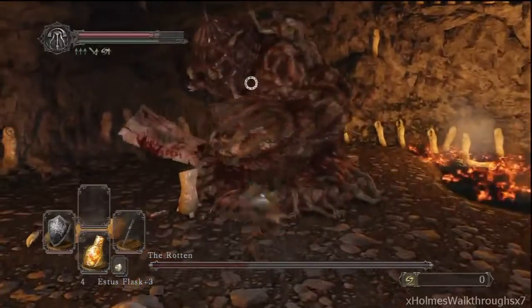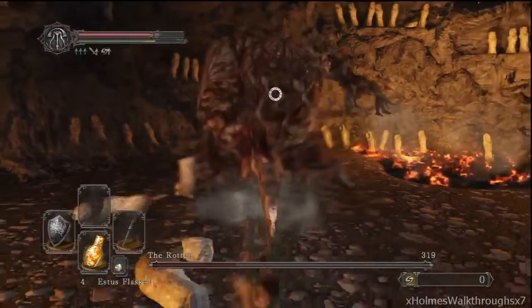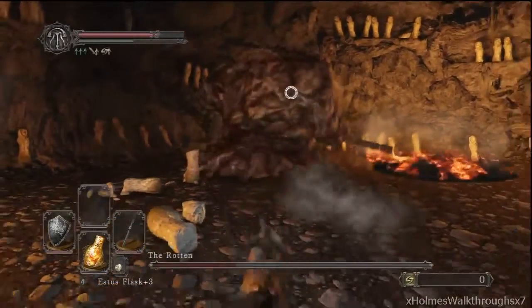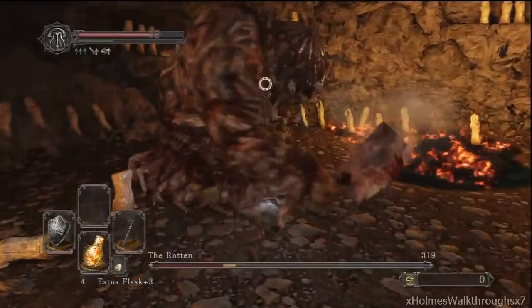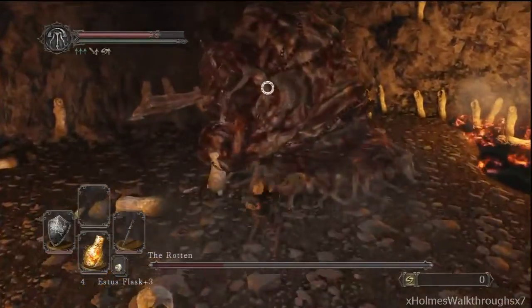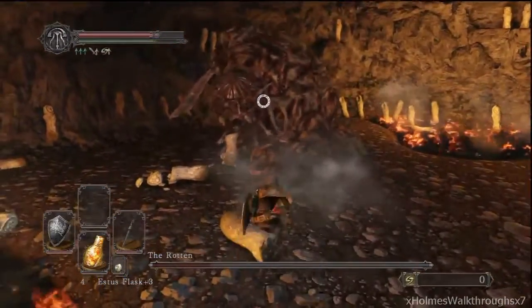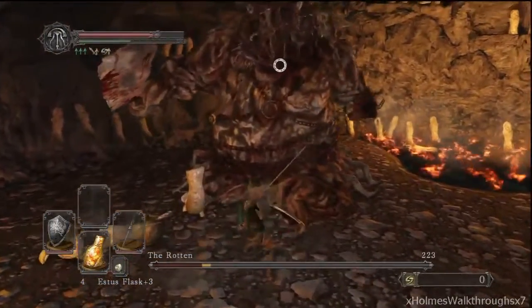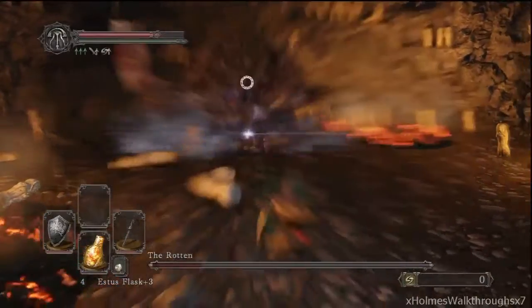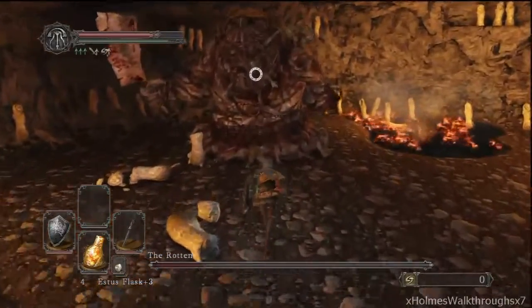He has another magic attack where he charges up on his meat cleaver — he'll send it towards the sky and you'll see black magic charging up, then he'll shoot it at you. What you can do is break lock-on and just keep running left or right. There's the AOE attack, and you'll be able to dodge the meat cleaver attack.